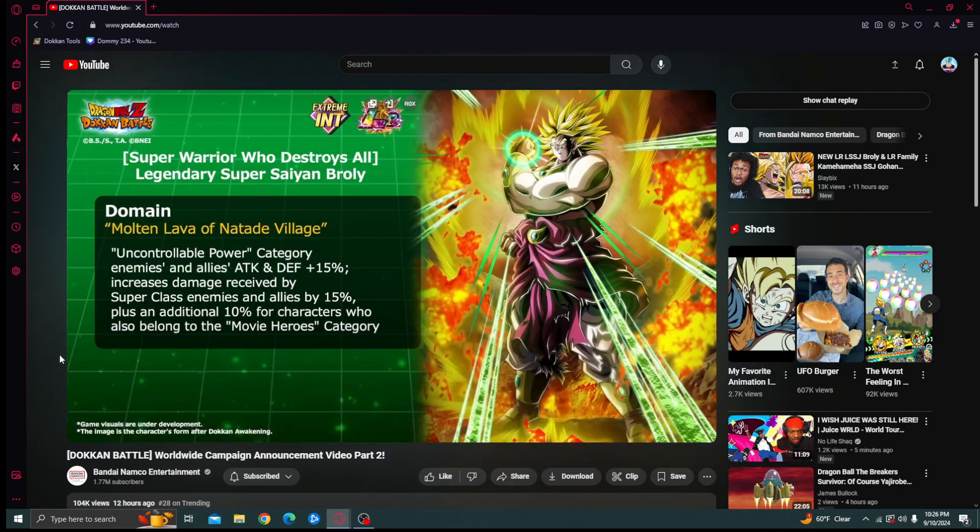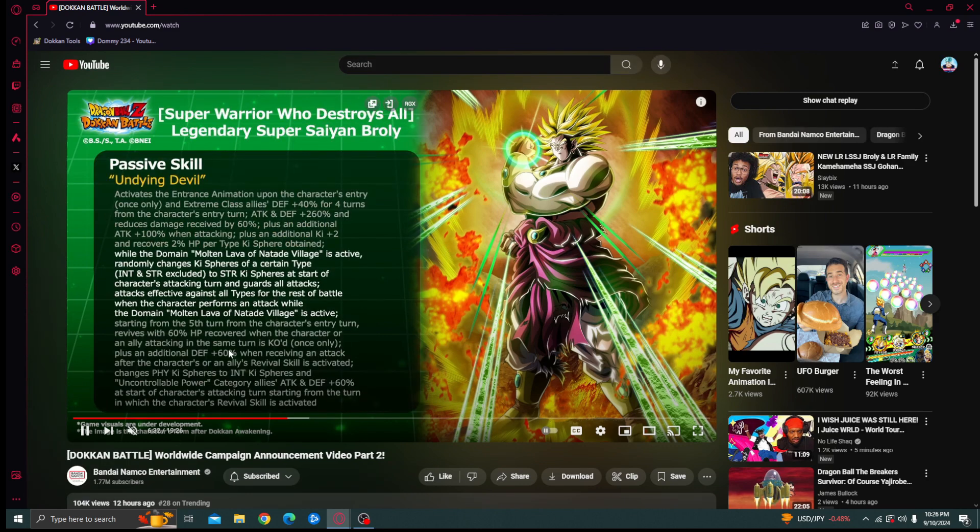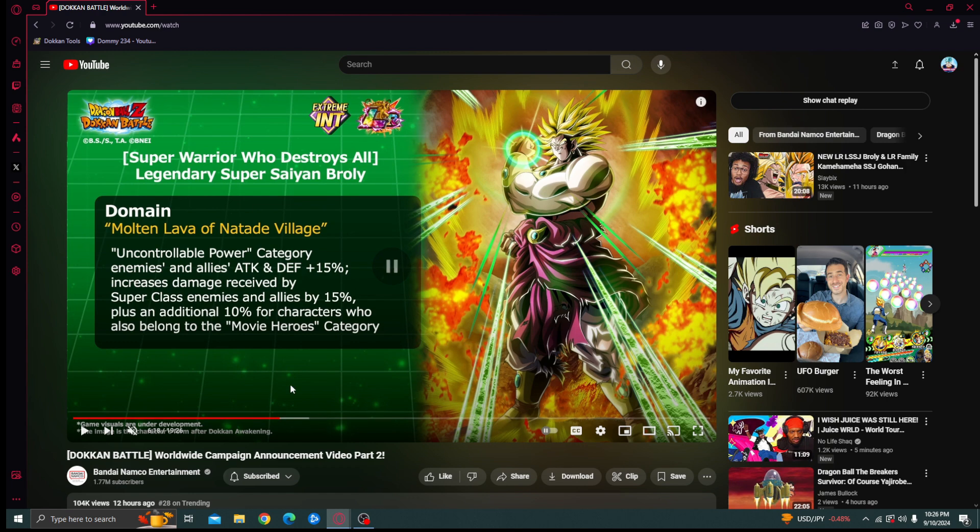His domain gives Uncontrollable Power category allies attacking defense plus 15% and increases damage received by Super class enemies and allies by 15%, plus an additional 10% damage received for characters who also belong to the Movie Heroes category. That's a bit unfortunate if you were trying to run a Super class character since they'd get destroyed, but it's not very common to do that anyway, so not a crazy restriction.